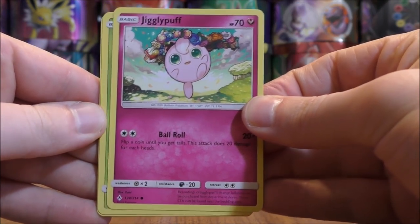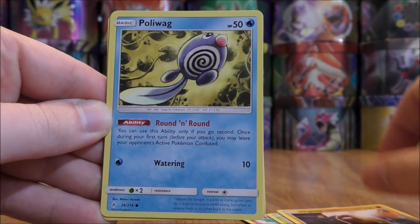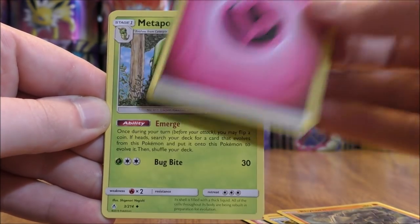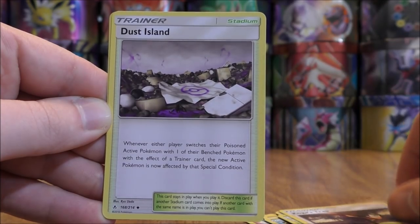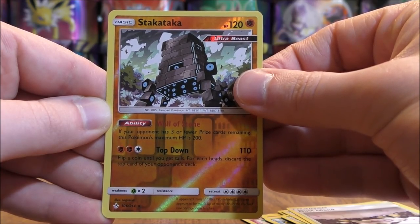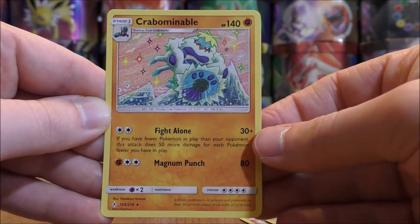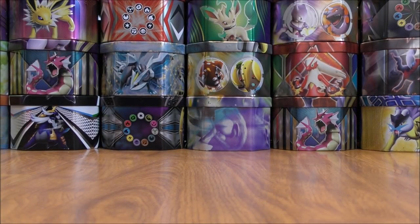Jigglypuff starts this pack — Bellsprout, Diglett, Poliwag, Rhyhorn, Fairy Type Energy, Metapod, Koga's Trap, Dust Island. Reverse Holo — I have a Stakataka. This card is also the pre-release promo for Unbroken Bonds. This is a rare. And the final card would be a Crabbominable. If I was looking to complete the Master Set, this opening has been helpful so far.